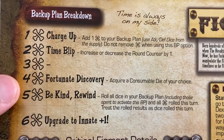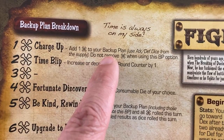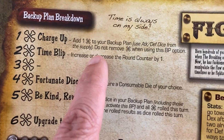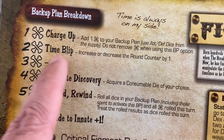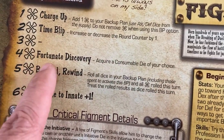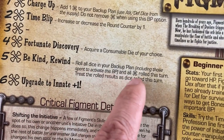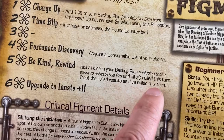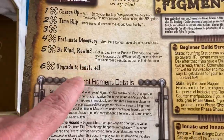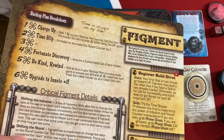Figment got one bone — let's look at his backup plan. For when we charge up: add a bone to your backup plan and do not remove the bone when using this backup option — so he can just keep stacking them. Time blip for two: increase or decrease the round counter by one. Fortunate discovery gets one of his consumables. And be kind, rewind: roll all dice in your backup plan including those spent to activate this, and all bones rolled this turn, treating those roll results as dice rolled this turn. You can put skills into his backup plan and use them again. No question — he will charge up and get an extra bone.